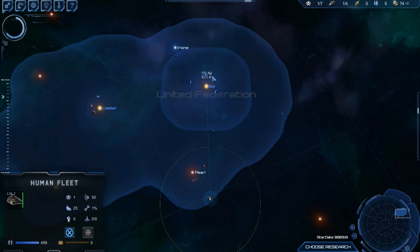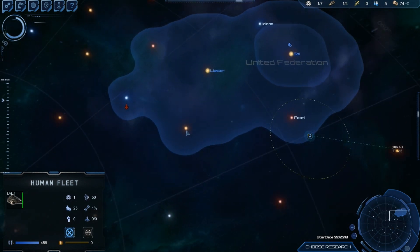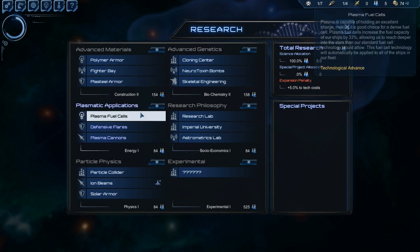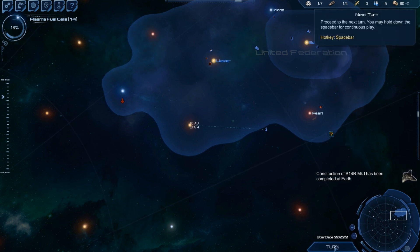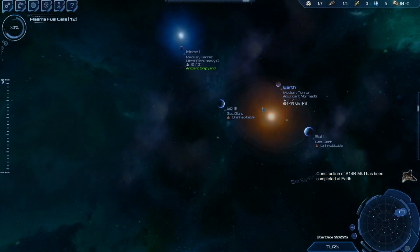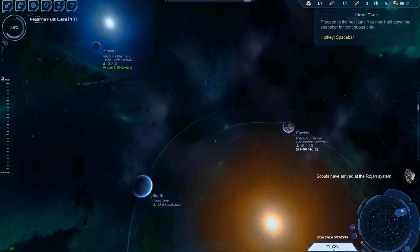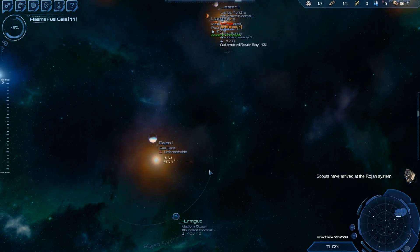Actually let's get him to explore that system — or that one actually, because we haven't done that yet. Just in case I need the fuel cells for later. So that's the first of my defensive fleet built. Those are some crystalline entities that fly around. Our scouts have arrived at the Rogen system — there's bugger all here. Oh, actually tell a lie — that thing's huge.